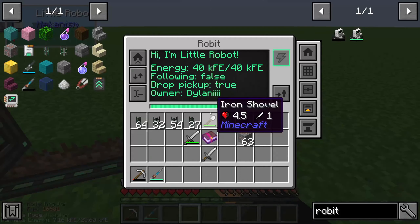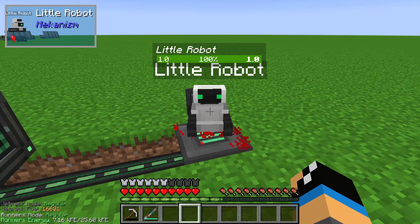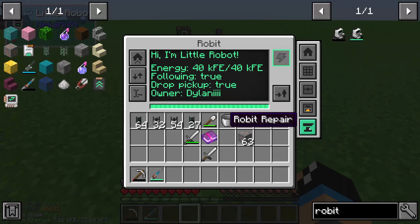We can go 100 blocks away and the robot will follow too. We can set up the following mode — currently following mode is false — so we can set it to true again.